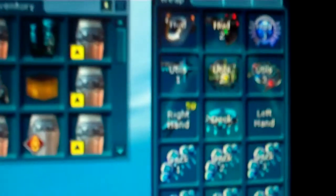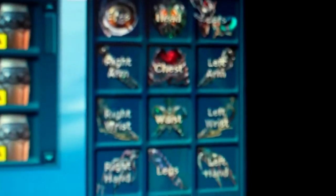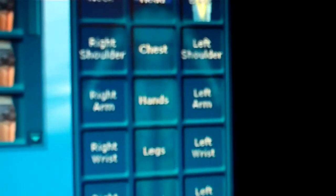Go to your wear window — open up your wear window. It'll have four tabs: one will be weapons, then clothing, then implants, and then the last one will be social.